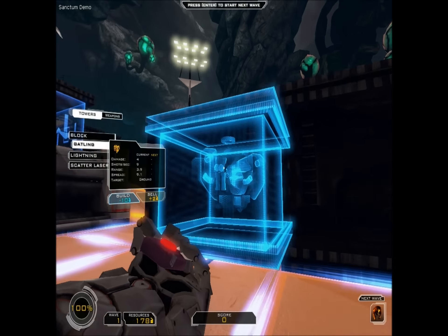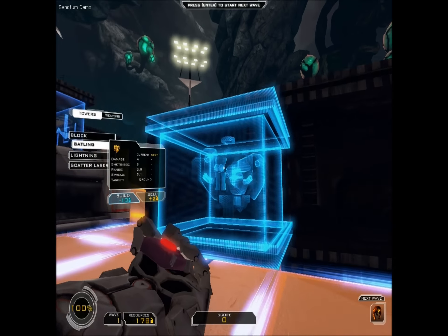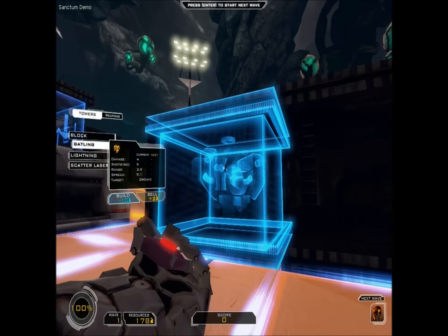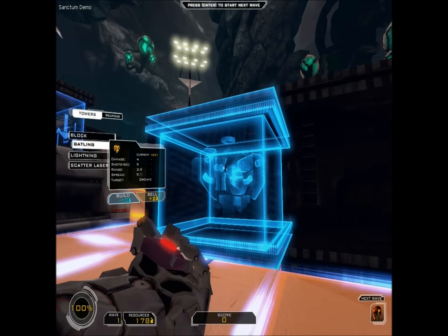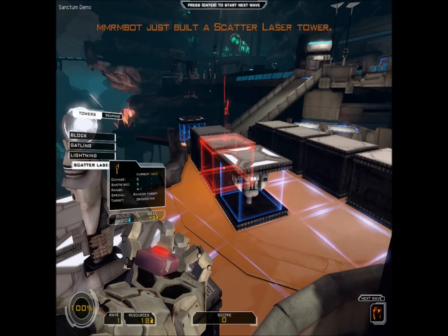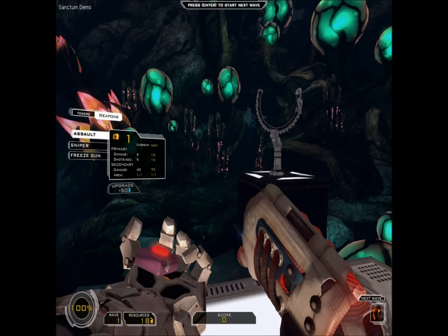I put gatlins on the edges. Then we'll use scatter lasers. Gatlins are the cheapest; lightning and scatter lasers cost the same. Scatter lasers can attack ground and air and they shoot pretty fast. I have a lightning bolt there, a laser, another lightning, and scatter lasers. I got 10 bucks left. You can also upgrade your weapons — you got the assault, sniper, and freeze, but they all take 50 to upgrade initially. Let's start this.